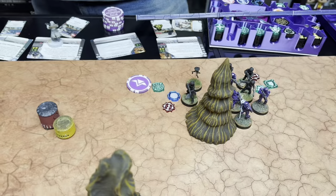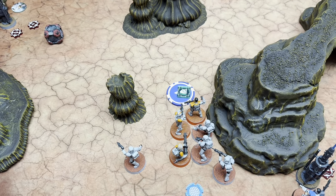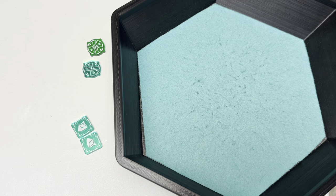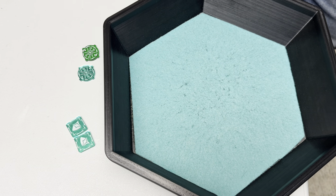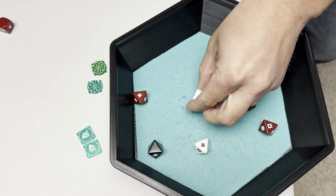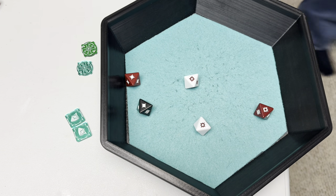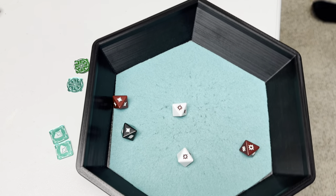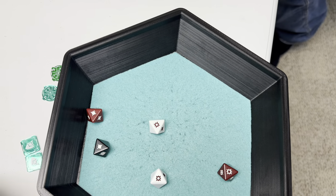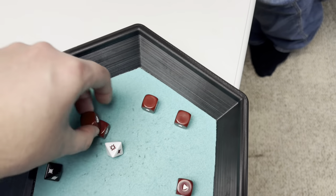Iden uses Quick Thinking — aim and dodge — then shoots the orange Phase Ones. Two reds, two whites, one black, Critical One, Character Two — no cover. Surging to hit, Marksmanship pushing one to a crit — five total wounds. With surges and blocks from the clones, the defensive rolls are rough — five wounds get through, which is brutal for the Republic.